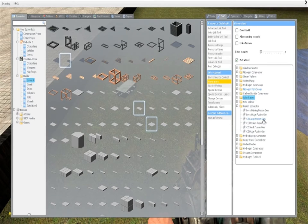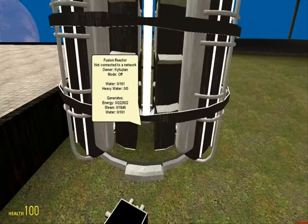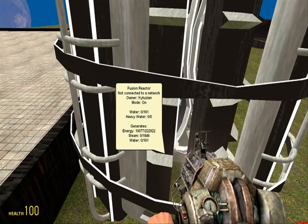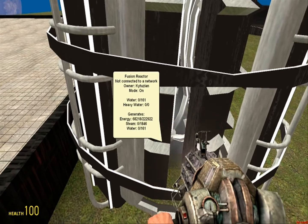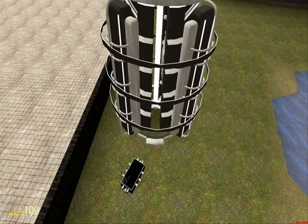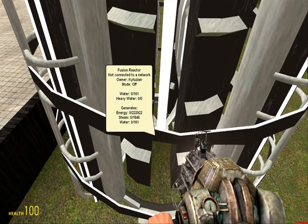The fusion generator is another way to produce large quantities of energy — in fact, the best way. If you get one of the huge ones, it takes a bunch of resources which I'll explain in a second. When you turn it on, you can leave it on for a moment and you'll see it produces a bunch of energy. It's not a consistent amount, but in one jump it produced 13,000, which is pretty good. However, if you leave them on too long and don't give them the water and heavy water they need, then it will blow up.